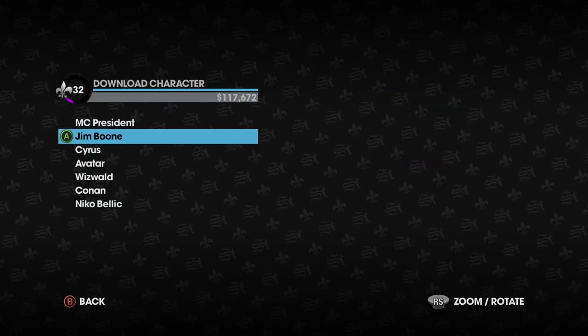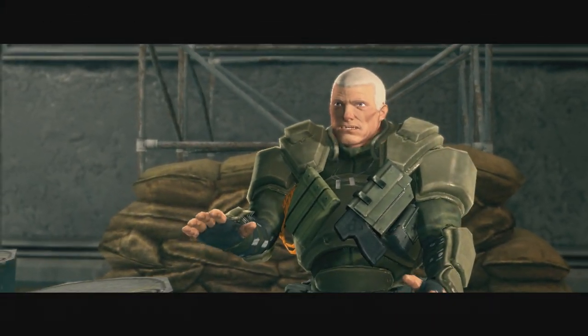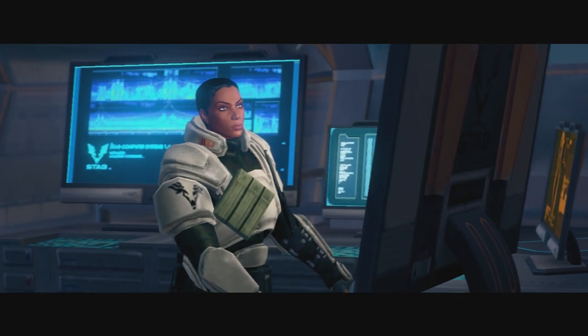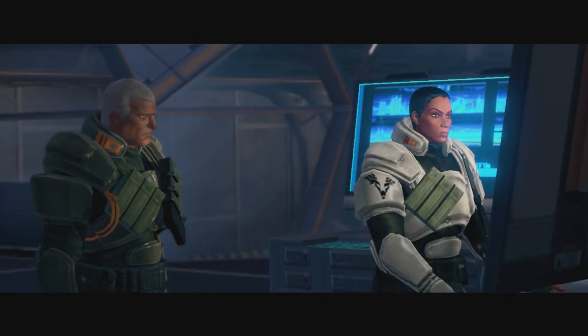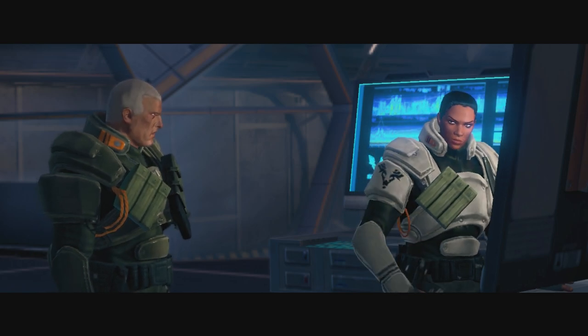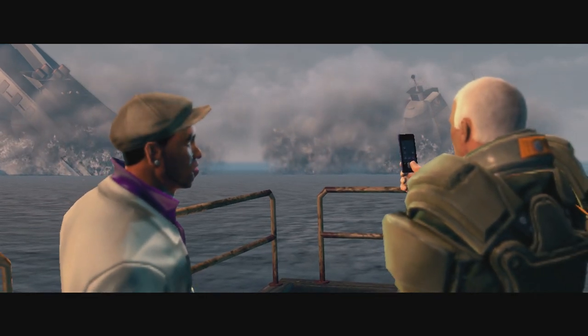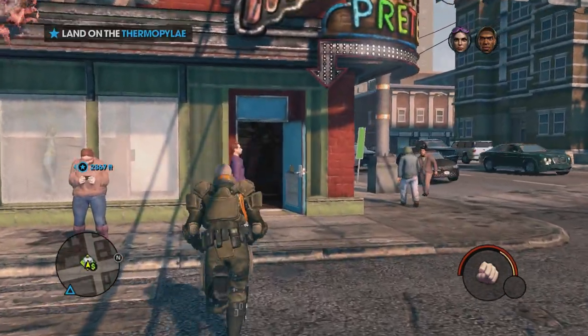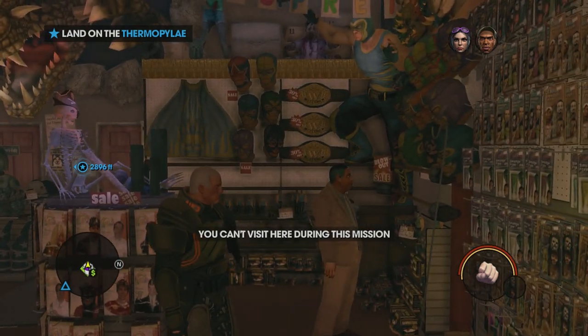Getting the Cyrus Outfit on consoles is now sadly impossible. But this brings up the question of how the Cyrus Temple character was created in the first place. We know the reason there even is a Cyrus Outfit is because of the mission 'My Name is Cyrus Temple,' where you wear his disguise on the Thermopylae. After completing the mission, however, the outfit is simply gone. Even if you go back to the mission on an older save and enter a store or a crib with the outfit, it won't allow you to save it.